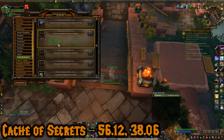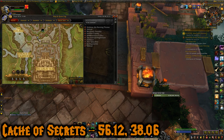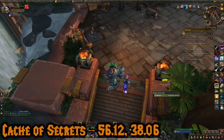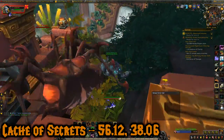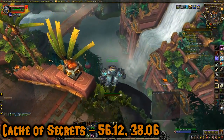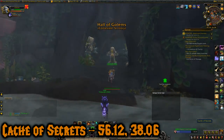Now this next chest, the fifth one, is right here at 56.12, 38.06. And this one is the Cache of Secrets. We're in Dazar Alor, and this one's in a cave that's under a waterfall — that waterfall is right here. So I'm just going to jump into this water, and you can kind of see the cave. And there is the chest.